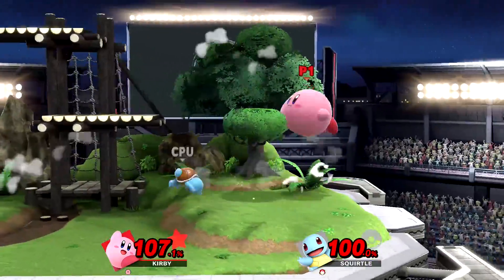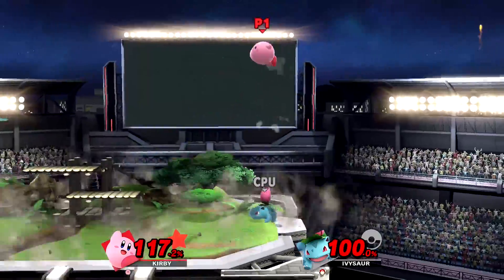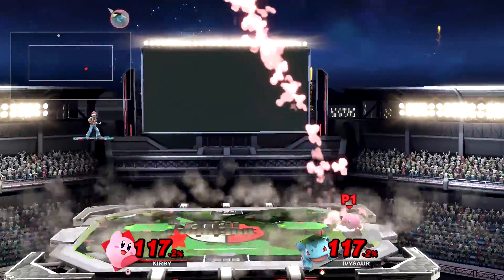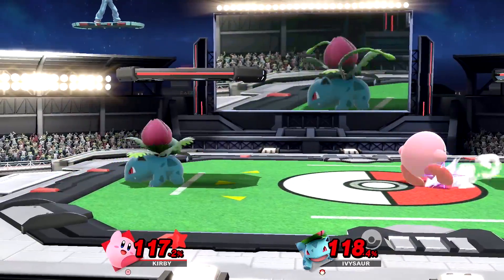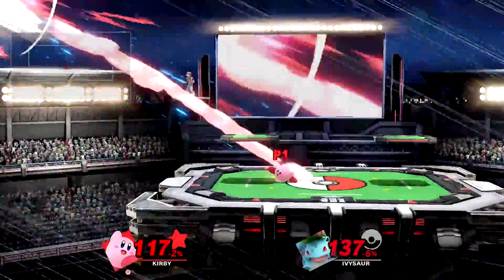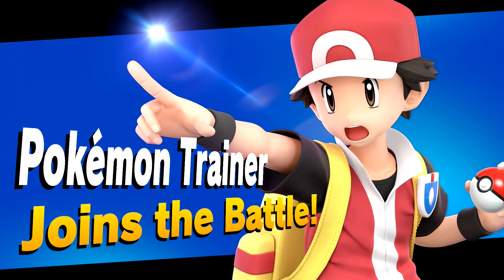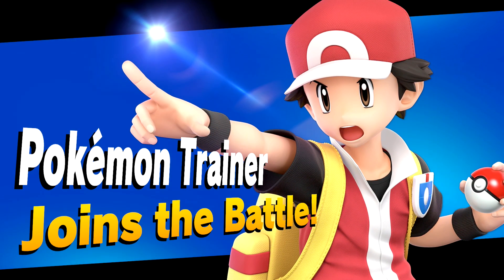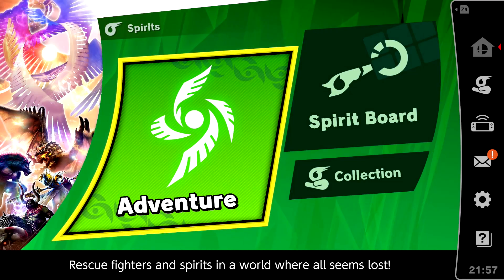Just to break it down real quick for people who want the quick rundown: you're gonna start the Spirits mode, then back out of Spirits mode and a new challenger should approach. You beat that challenger, then go into Options, change the language, reset the game, go back into Spirit mode, leave Spirit mode again, and a new challenger should approach every single time.